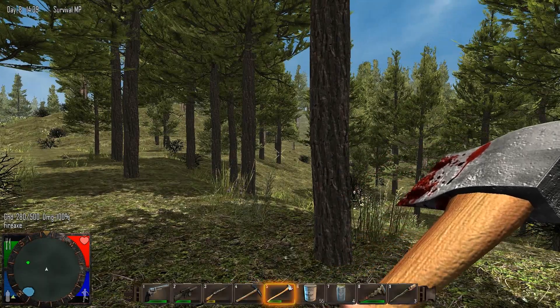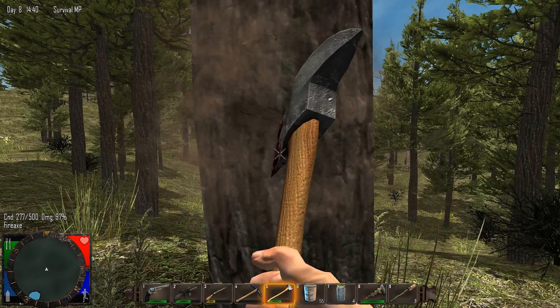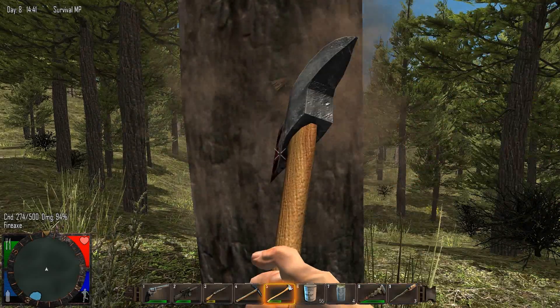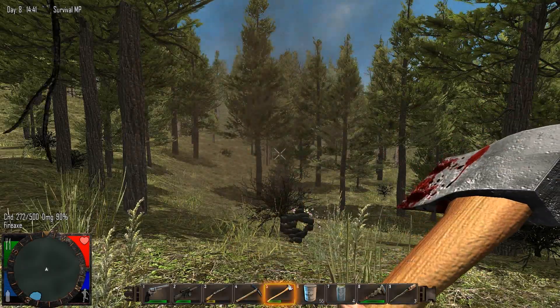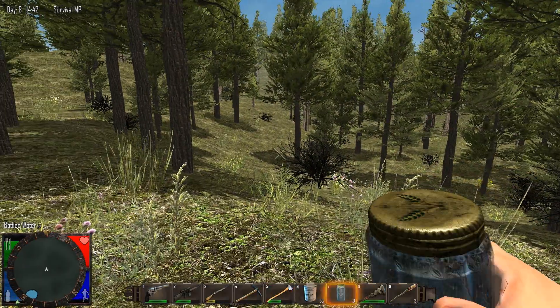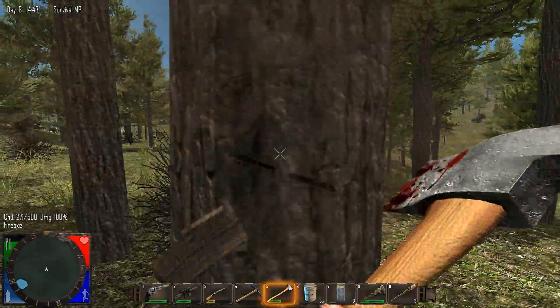If our stamina is above 75%, the damage is not affected at all. Once you get your stamina down to 75%, that's when it starts being affected. Our stamina was a little low, so let's fill it up a bit just to prove the point. Stamina is 100%, our damage is 100%. Here we go.